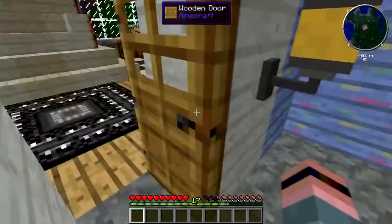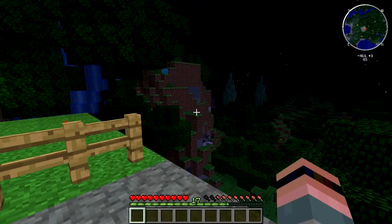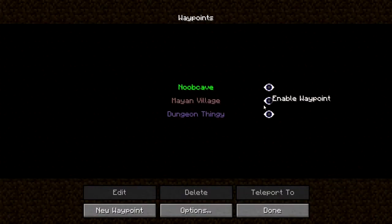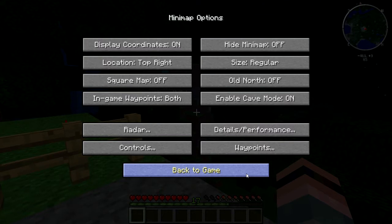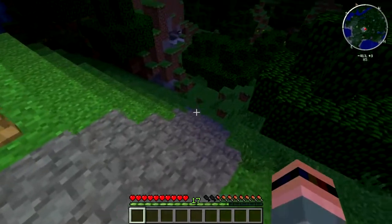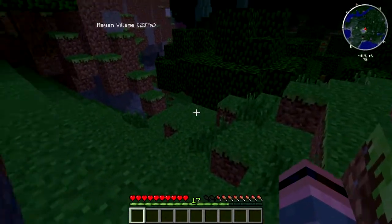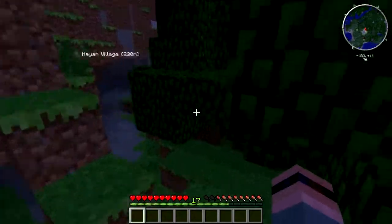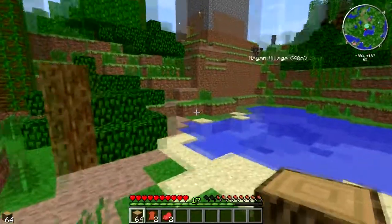So that is our kitchen settled. But what about actual food? Let me go ahead and enable this waypoint here. Another cool mod that New World has is Millenaire, which will take your villages and turn them into cool little civilizations. I found a Mayan village over this way - I'm gonna head on over there and I will meet you there. And here we are.